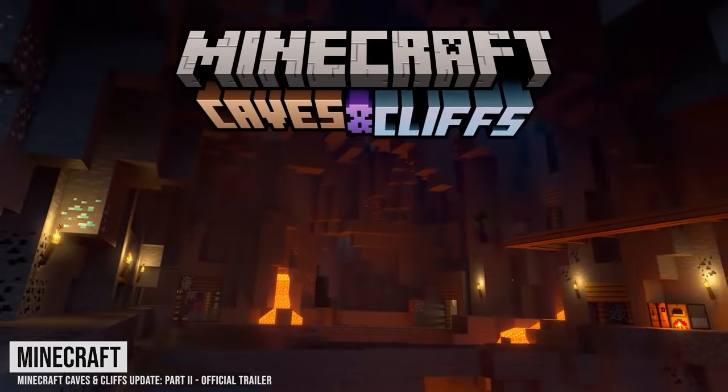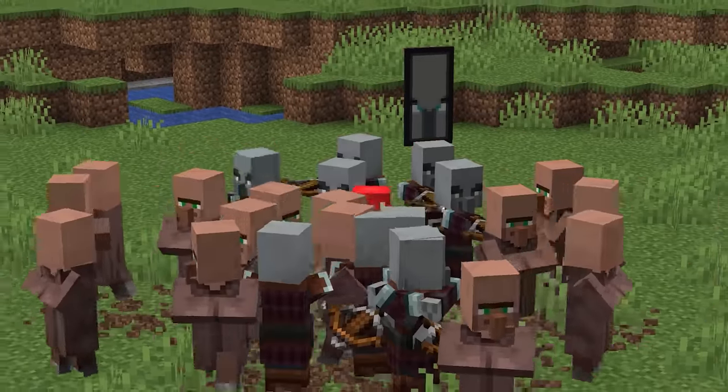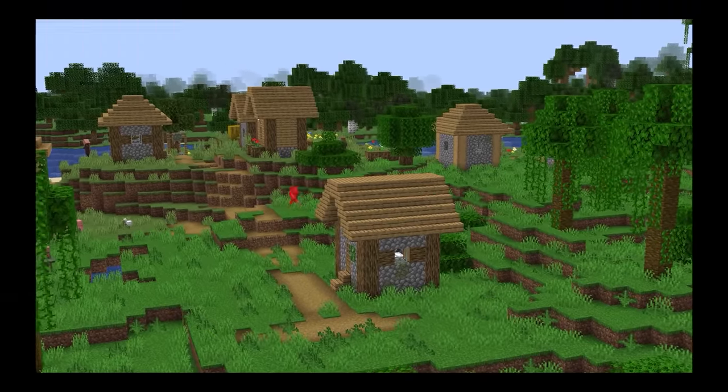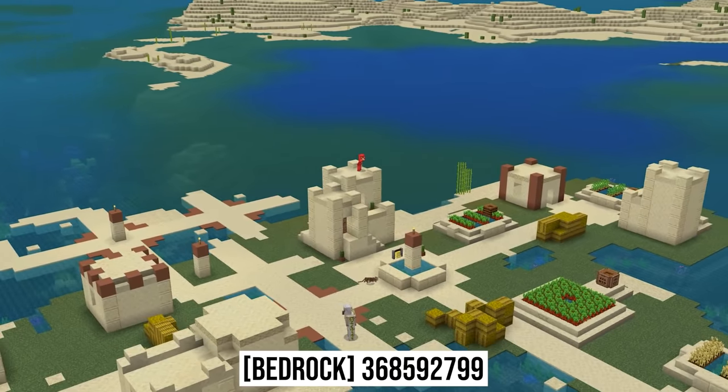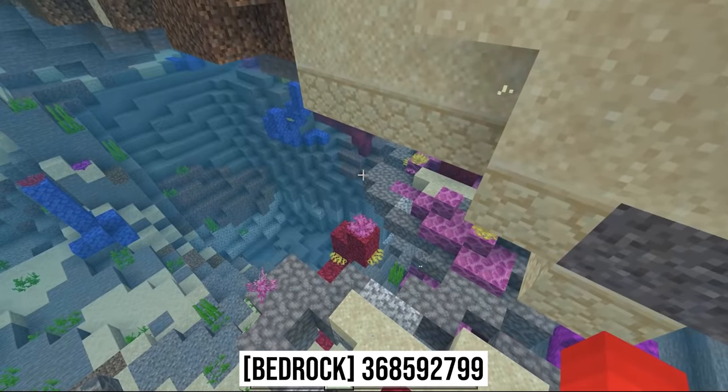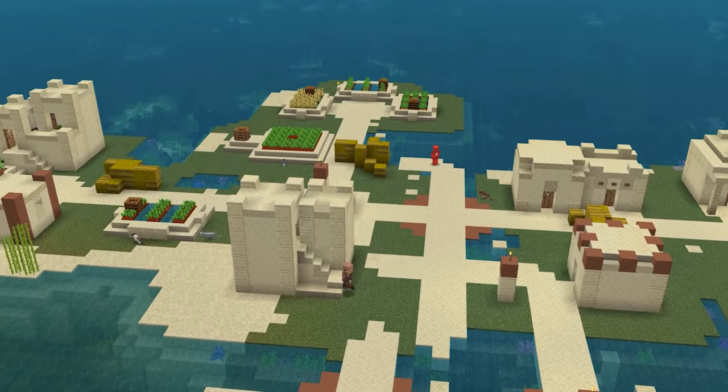Number nineteen: one of the subtle changes to 1.18 is that villages now spawn less frequently and more spread out. And if more spread out was the goal, then this fits the bill. In this scene, we not only get an island village, but we also have a coral reef around the perimeter, which is a vacation the villagers surely appreciate.